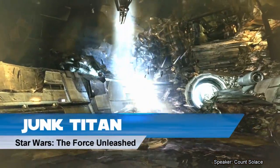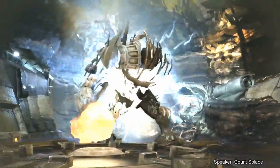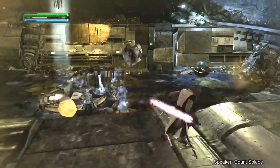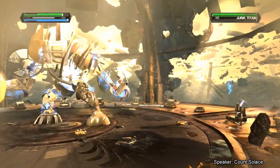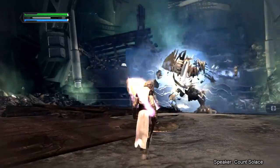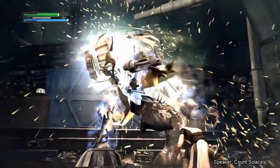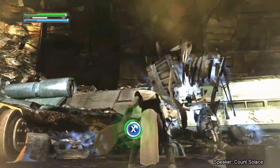Junk Titan, Star Wars: The Force Unleashed. Kazdan Paratus's strong junk golems held together by the Force itself, Junk Titans are colossal with the head of a vulture droid and a body made from the scrap of various ships and robots. With one arm it can hurl random junk at others, and with the other wield a club that not only hurts a lot but can also be used to create guardians to fend off attackers. Four can be found on Raxus Prime, but after the demise of their creator they do not appear again — a shame, considering how cool they are in concept and to fight. Even how Starkiller destroys one, ripping its club off and impaling its body with the limb, is pretty cool on its own. Junk Titans fit the scene perfectly, and they are certainly not trash.